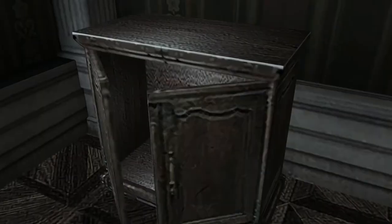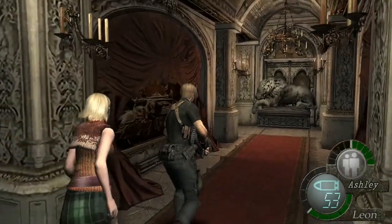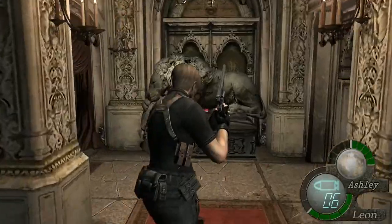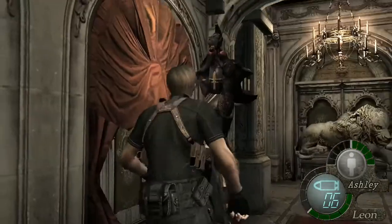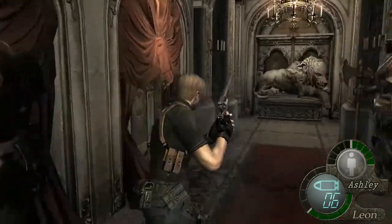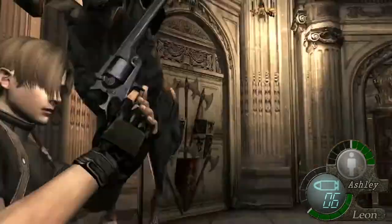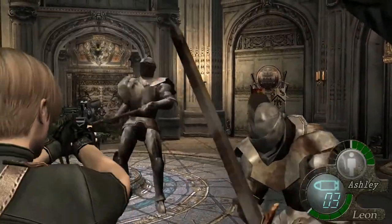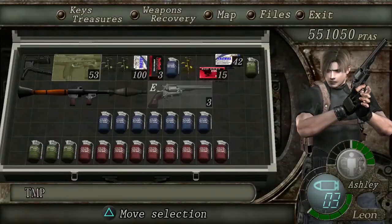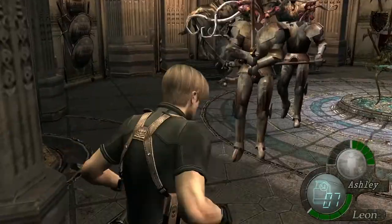Take the corridor on the right first out of two corridors - go right first. Grab a spinal from the cabinet and a yellow herb right here. Leave Ashley by the door where we came in - press R1 to make her wait. These knights - the knight is the armor - you'll get QTEs when you pass them, so watch out. In this room do not take the grail from the center until you're ready. Once you take it, come over to the entrance and you've got three knights. Try to get headshots because a headshot with a Magnum will make the Las Plagas appear straight away.